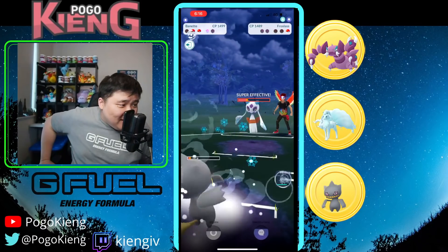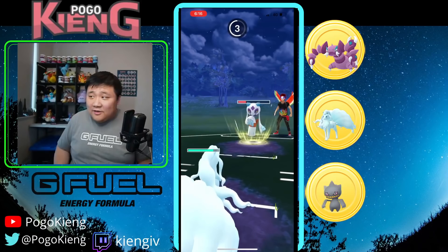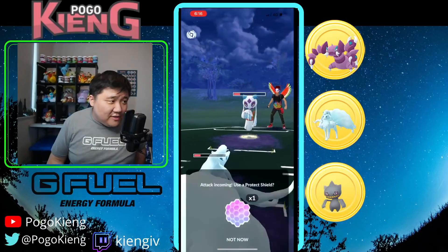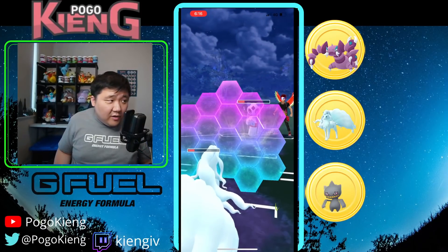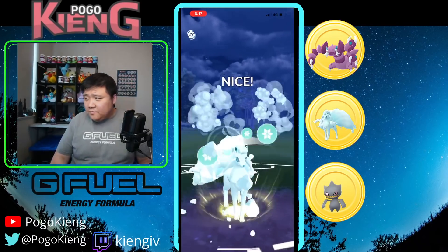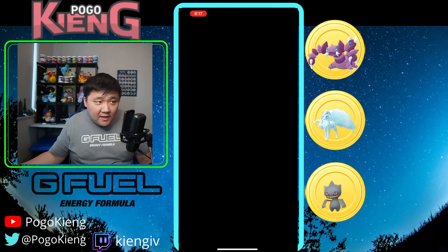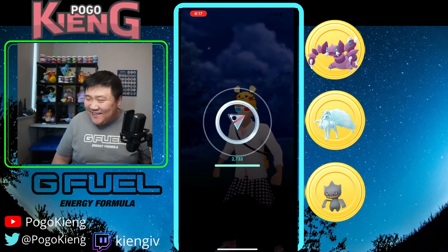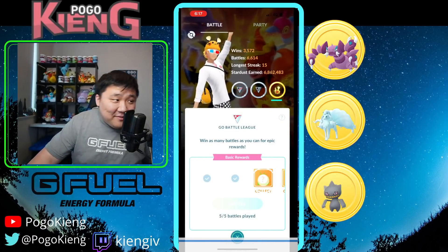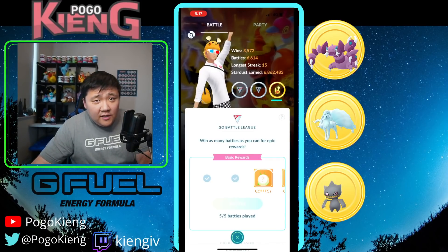They do have energy on Nine Tails. Actually they don't have energy here — calling the bait. It's actually okay regardless because there's no way they'll reach two Avalanches, so just going to shield this and look to land the Weather Ball and should be able to take out the Frostlass — very nice. Some really fun games with Shadow Bannette — let me know what you think of these battles. If you'd like, like, comment, subscribe and I'll see everyone in the next video.